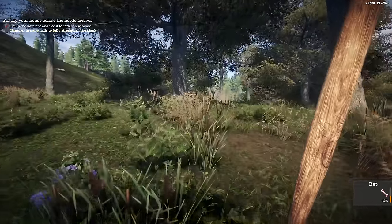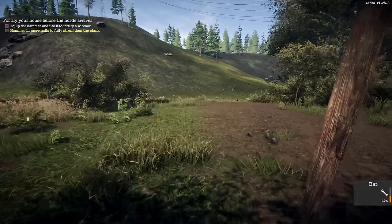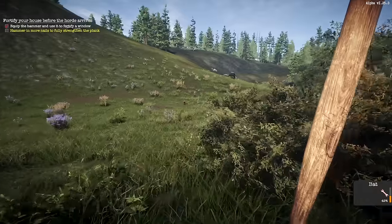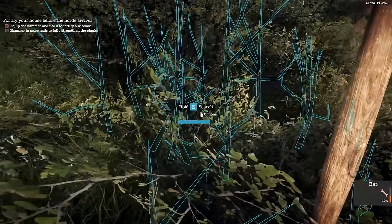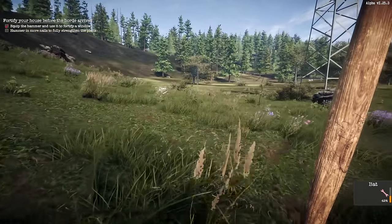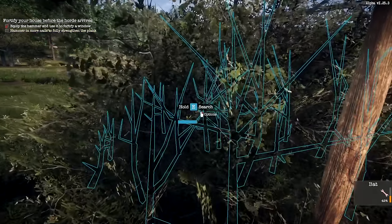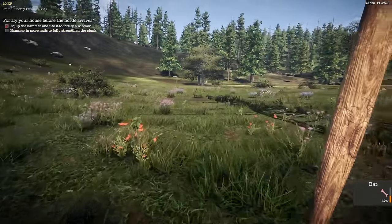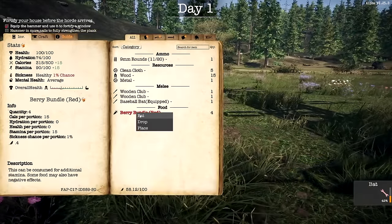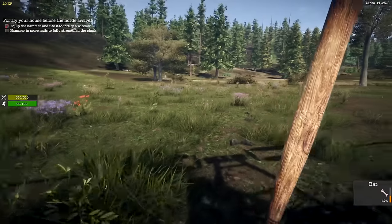I'm heading right toward the car lot now. We're out in the field — probably one of the safest places. The first few nights you kind of want to make yourself a shelter. There are more berry bundles here. That chicken is super fast — forget about it, it's not going to happen. I got some more berries — not helping much with calories, barely anything. Let's just eat them all.